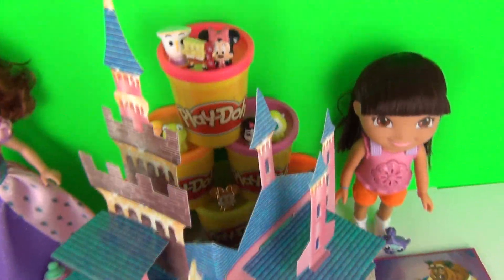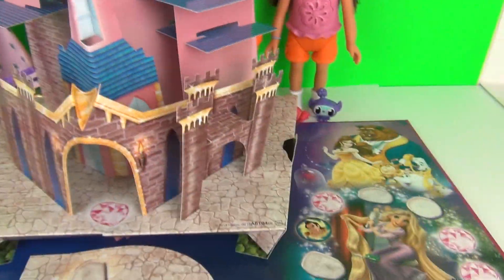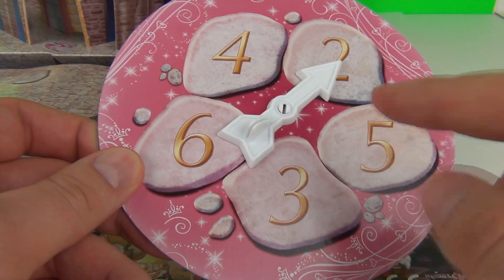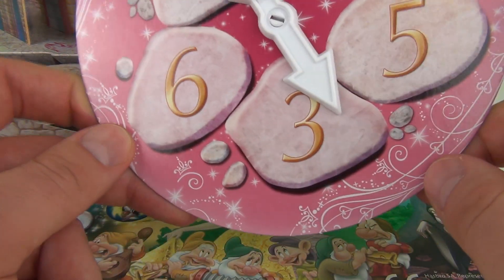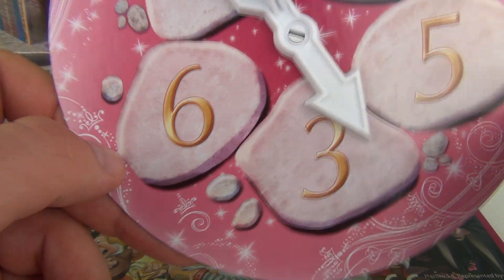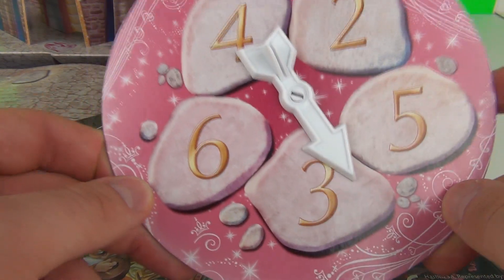Let's just take a quick look at the castle. We do get our spinning dial as well. You will spin this on your turn. When you spin it, whatever number it lands on, that is how many spaces you will move on the board. So in this case, we would have moved three spaces.